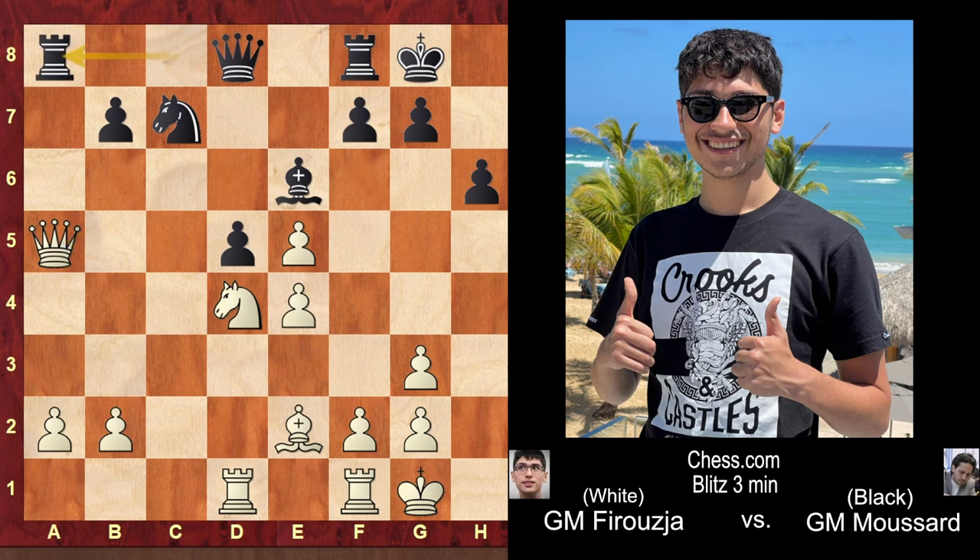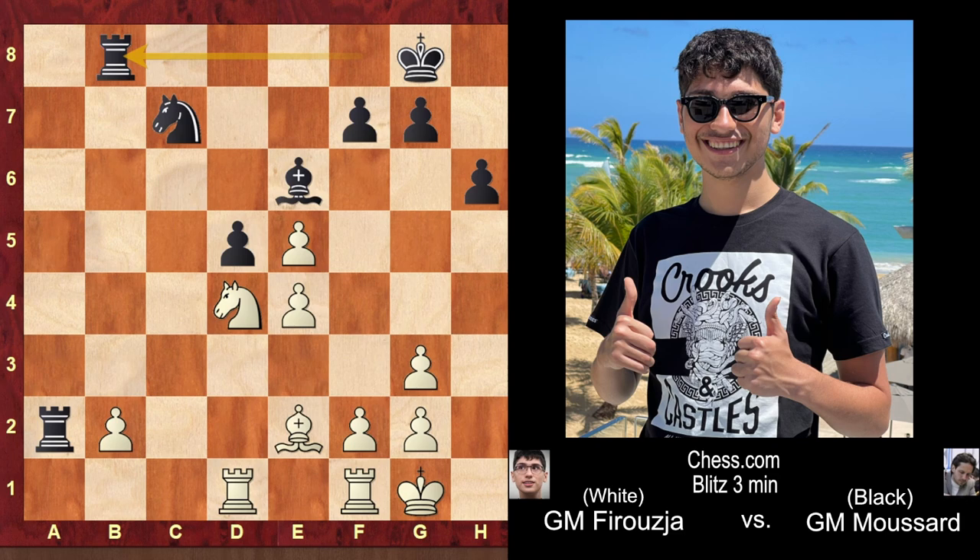The rook goes back to a8, queen to b6 attacking the b7 pawn. Rook takes a2, grabbing one of those pawns back, but then queen b7. What Grandmaster Mussard is hoping for is that after the exchange of queens with queen to b8, he can provide some relief for his position and survive the endgame. Faruja goes ahead and takes those queens off the board. Knight takes e6, and now fxe6 — obviously if you take with the knight, then exd5, and that would be it. So he must take with the pawn.